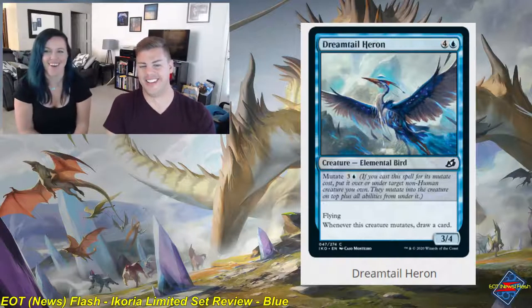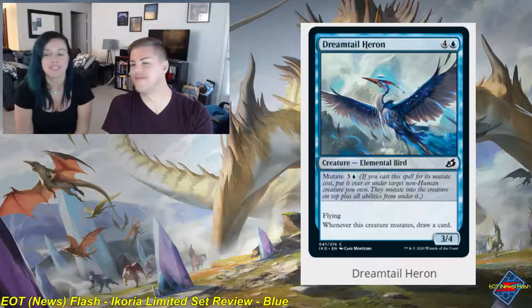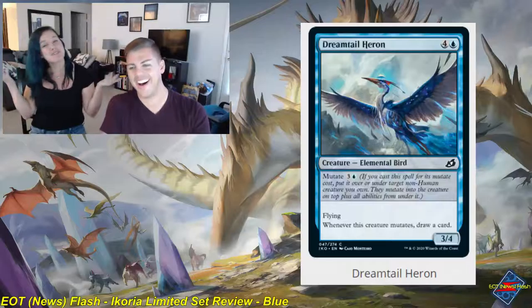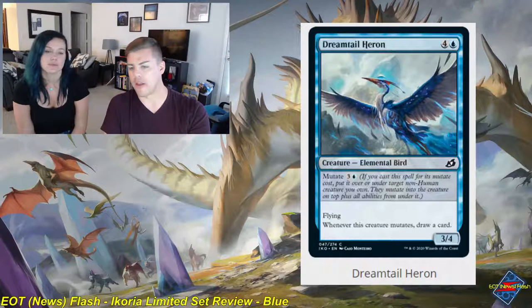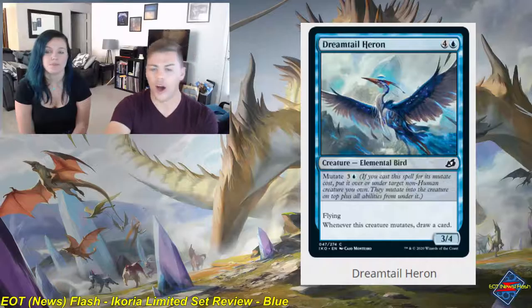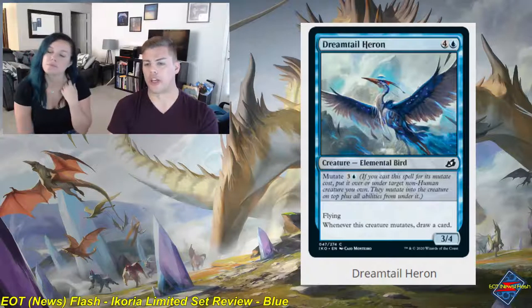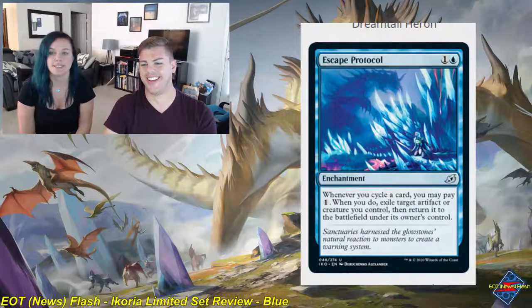Dreamtail Heron — four and a blue, creature, elemental bird, common, a 3/4 with flying. Whenever this creature mutates, draw a card. You can mutate it for three and a blue. I would happily play this as a five-mana 3/4 flyer — we saw similar with Patagia Tiger. Getting card advantage off mutations makes it even better. Blue-white flyers is always good in limited, and the ability to consistently draw cards is something you always have to keep an eye on. Solid two.